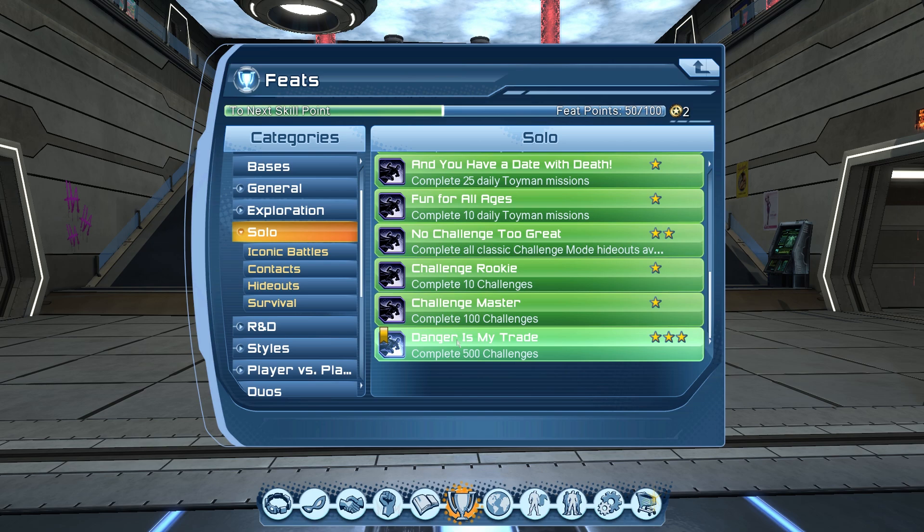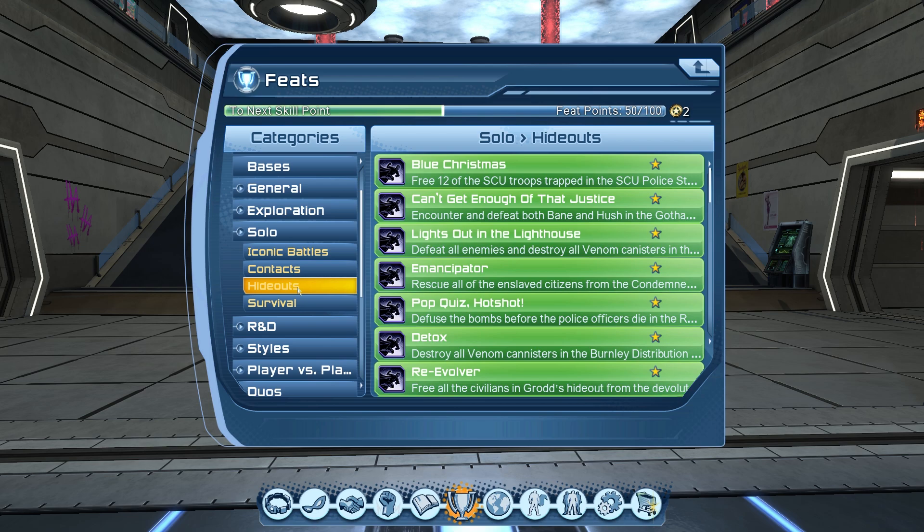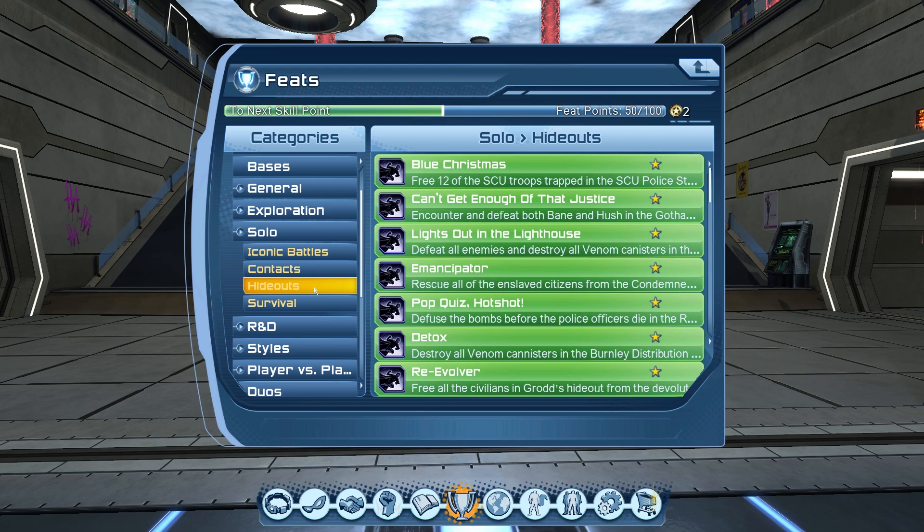Then we have hideouts, survival, iconic battles, and contacts — each of these feats is under solo missions in the On-Duty tab, and some are in different hideouts you can just walk into from the open world. Read the feats, do them one by one, and use Google to find the hideout location if needed. You should have many of these feats from leveling up, but if you missed any you can always go back and get them.